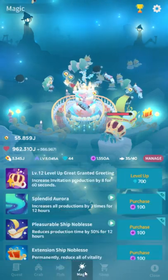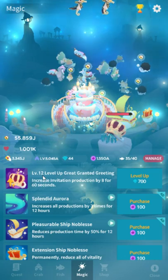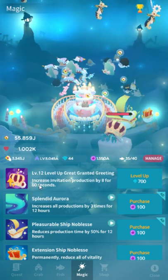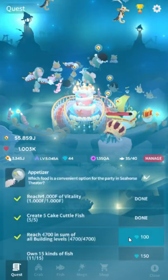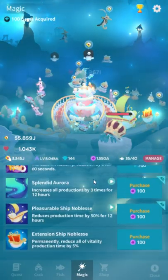To level up the crab skill, go to the magic tab and level it up. To get the dragon, you need level 20 of this, which costs a lot of gems. The quests do give you gems in return, probably not enough to fully complete it, but it gives you some.